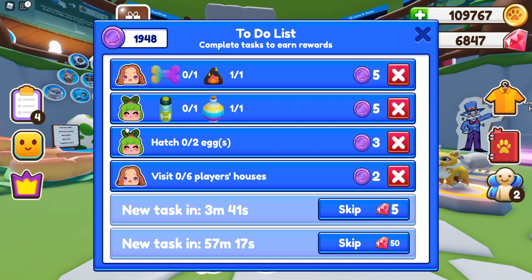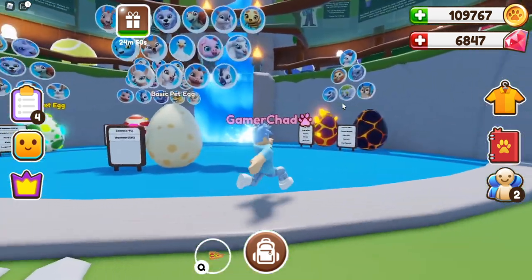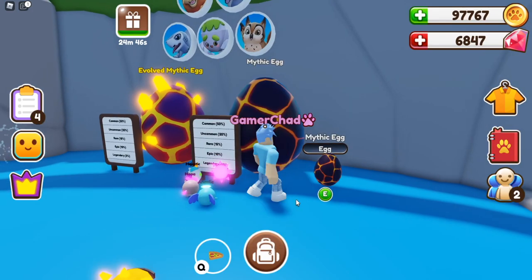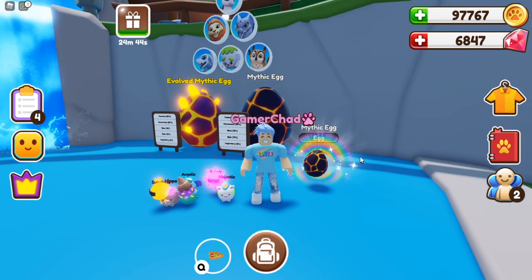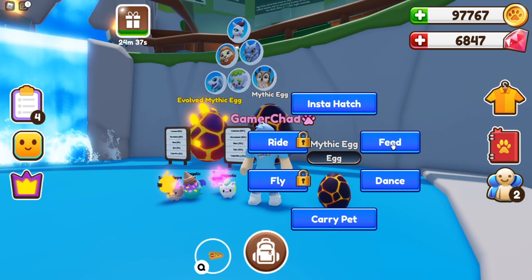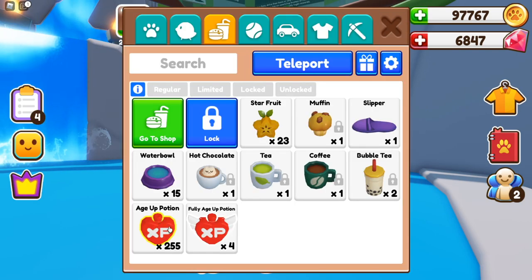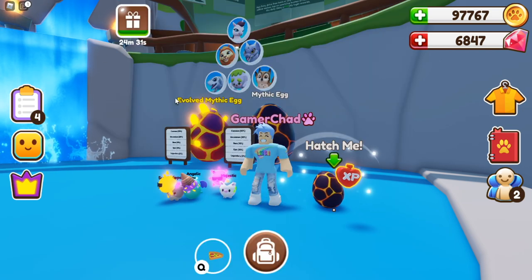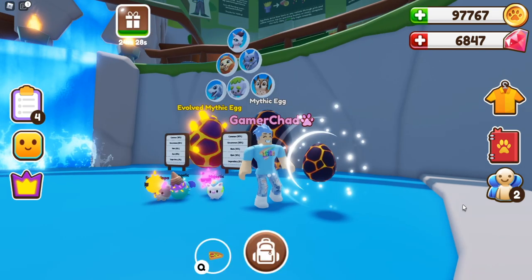First things first, I have a hatch two eggs task, so I am going to go buy two more mythic eggs. I'm still trying to get a lot of the mythic eggs, and I'm gonna hatch these for my task and also just to see what I get. I'm gonna go ahead and feed this guy. I got 255 age up potions because I do a lot of my tasks here. Let's go ahead and see.